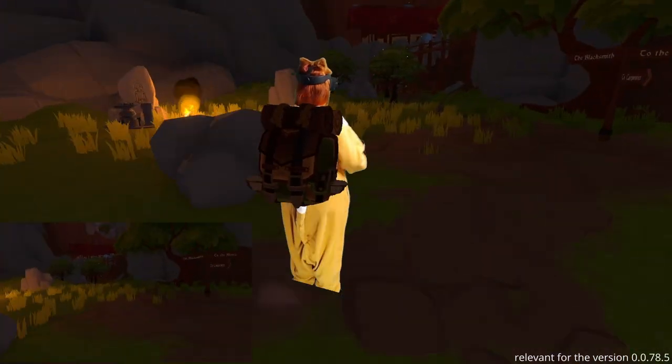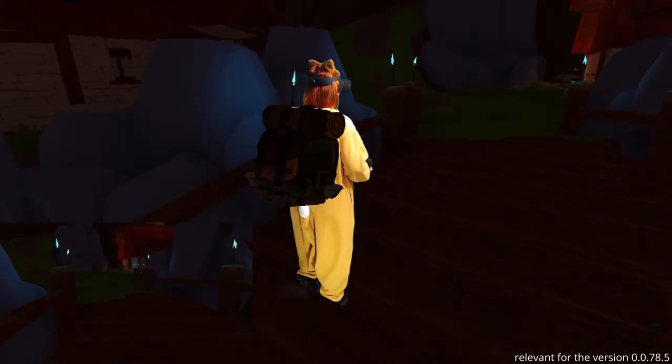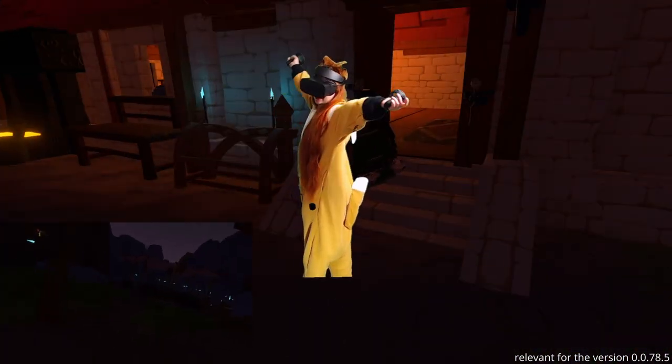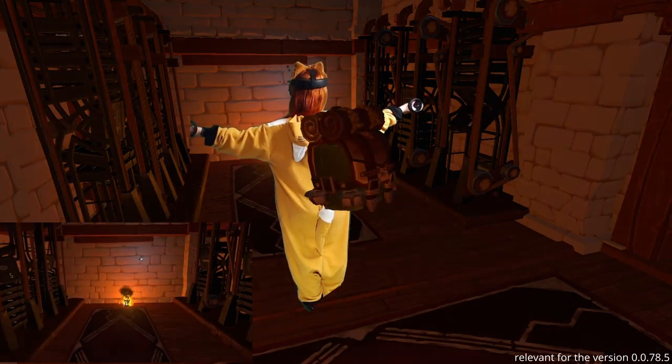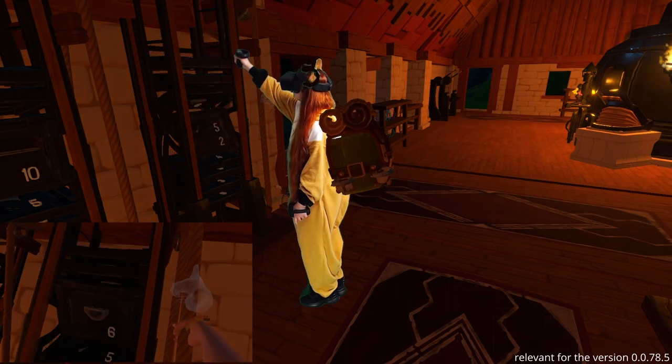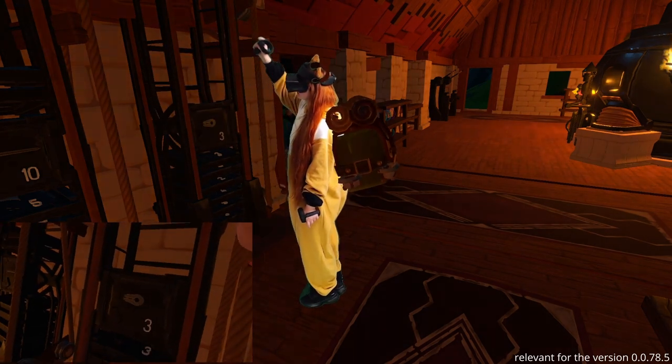Now let's go to the smeltery to make a directional attachment and an axe head. Here we are! These are the mold racks, where you can find different blacksmith molds. Use the rope to see more pieces. We will start with this directional attachment.